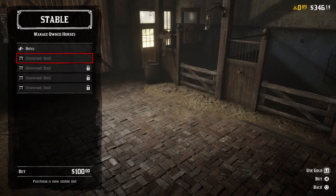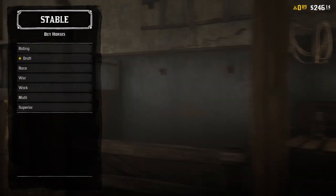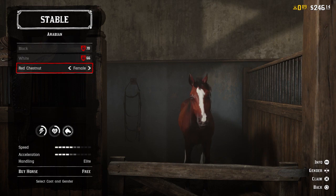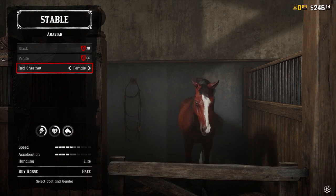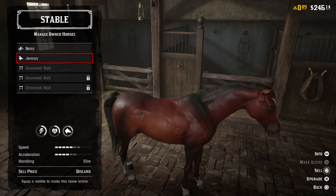The first thing we have here is probably one of the best horses I've seen starting out. This is way better in my opinion than any horse we've gotten, whether it's the pre-order horse or anything else. It has so much stamina and it just keeps going and going — it's a very reliable horse that I enjoy using. It even has a superior tag to it.